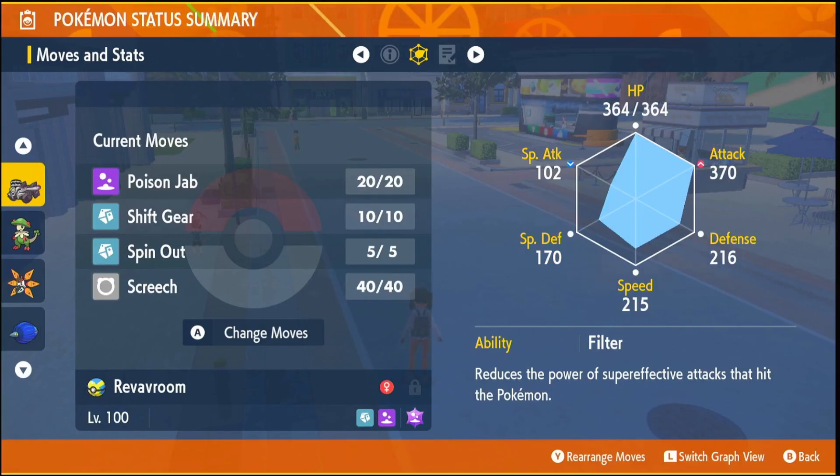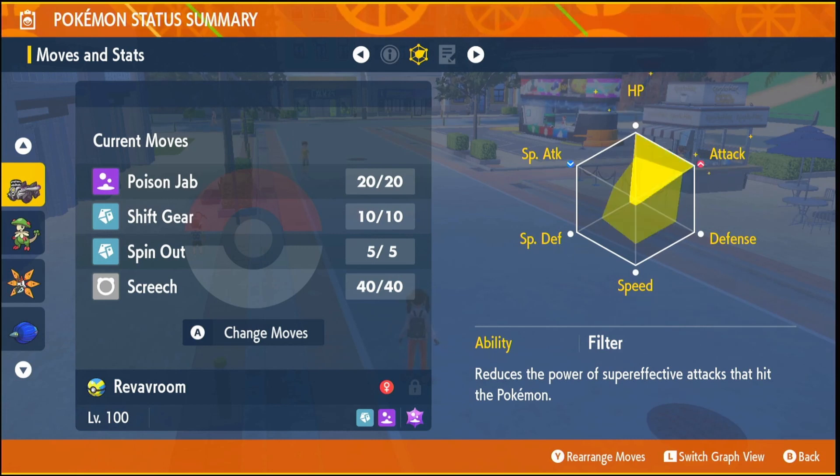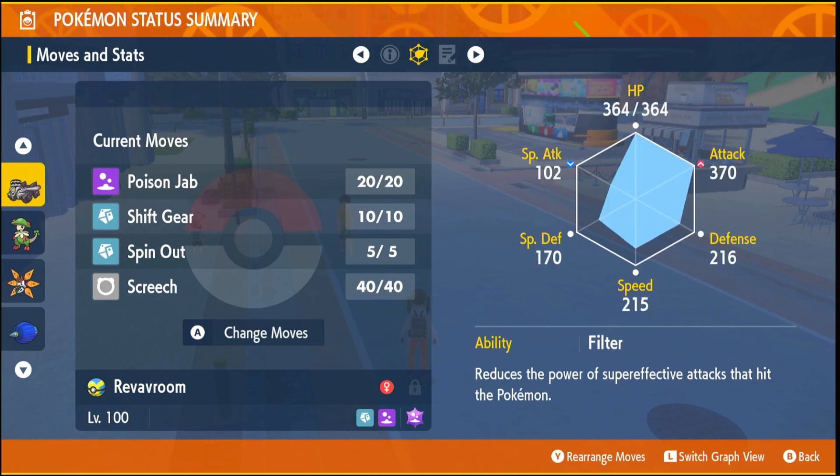Revivroom's ability is going to be Filter, and you're going to want the EVs in HP and Attack. Its moves are going to be Poison Jab, Shift Gear, Spin Out, and Screech.